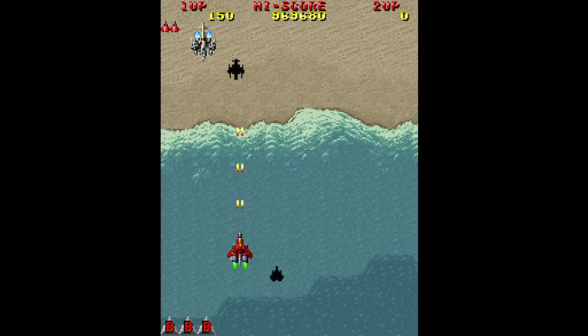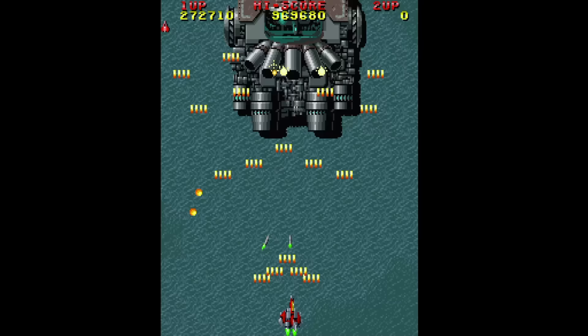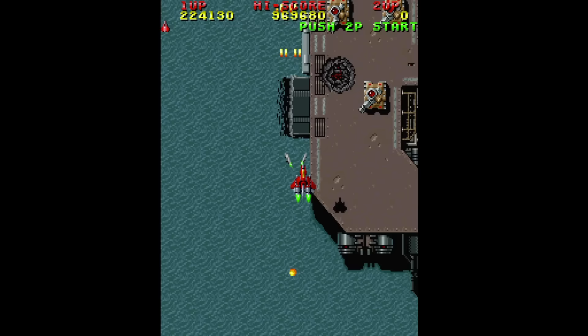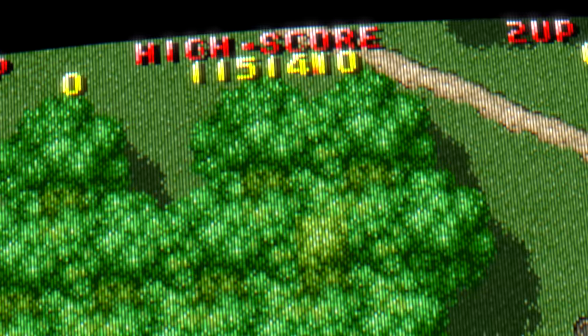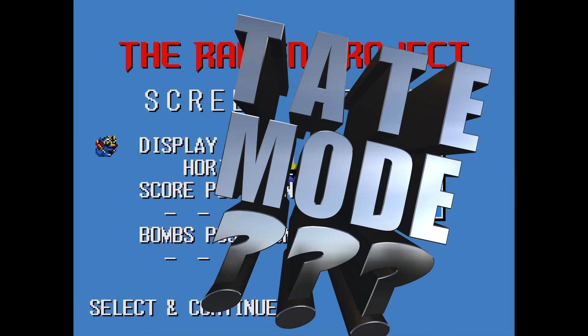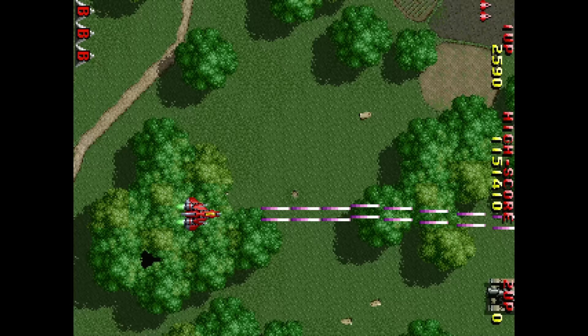The Raiden Project is yet another game that I picked up on day one. This one puts Raiden 1 and Raiden 2 on a single disc. Both games on here are fantastic and they have a lot of options for you to mess with. Not only that, but there's some really cool arranged music for both games that you can enable if you like. This is one save file that I never deleted so all of my old scores are still here. You can also enable a tate mode — well, kind of — the screen gets rotated, but Sony really doesn't want you to tilt your TV on its side. I had a lot of fun with this disc and I still do every time I spin it up.